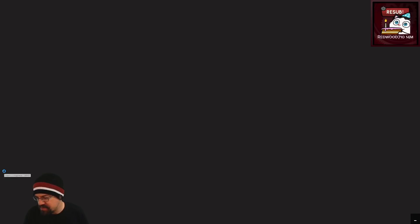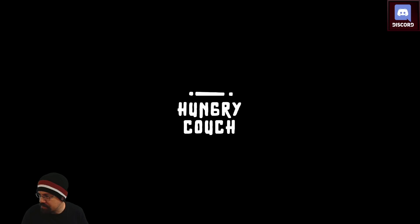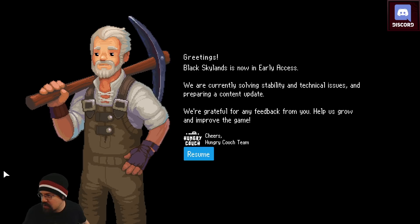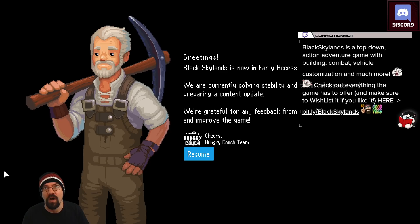As I've mentioned many times and will mention again, this is a sponsored look from our friends at Tiny Build and the devs of Black Skylands. This is a game where you can fight, customize, build, expand, and protect an aerial base with workshops, factories, laboratories, gardens, and ranches. You also capture territories and explore. You can find this game on Steam right now — we have a Black Skylands command with a link if you want to check that out.